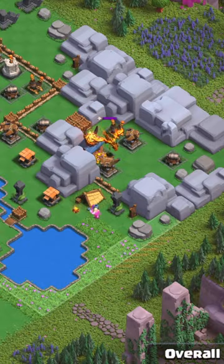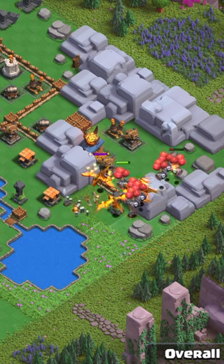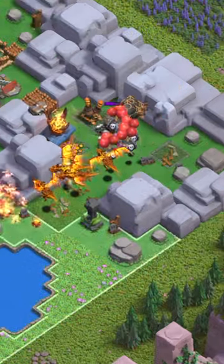The attacker is going to start out with a super barbarian and then drop his skeleton barrels to block for his super dragons. The super dragons take on the super dragon post, and he's going to sneak in his rocket balloons to take on air defenses.